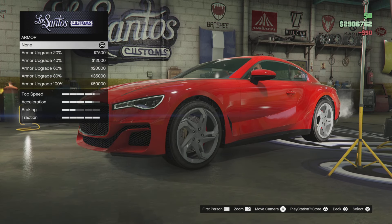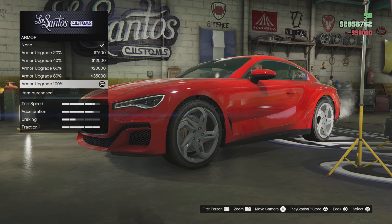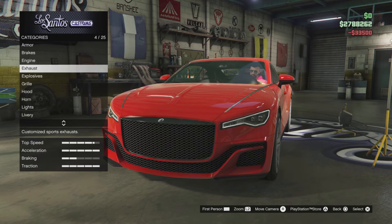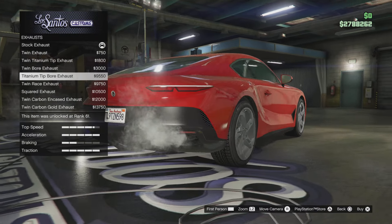50 bucks to repair the car, now we've got 25 upgrades. I like that. We've got 2.9 million dollars so we should be able to fully upgrade this. First thing we're going to do is armor and brakes and engine just to use our stuff. Now we're going to get onto exhausts. What exhausts have we got? I don't like that. Also why — there's no exhausts on this side here.